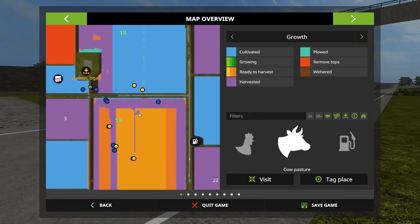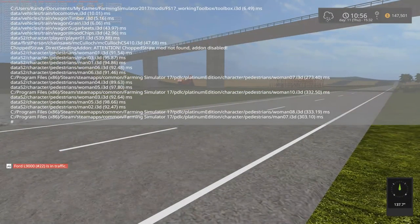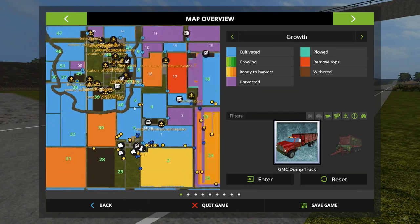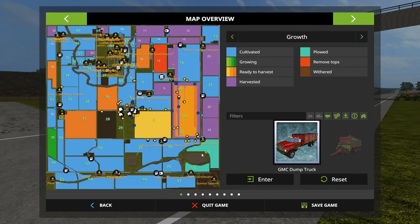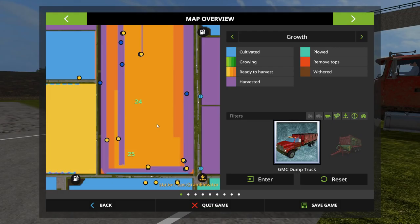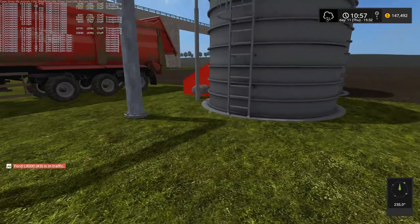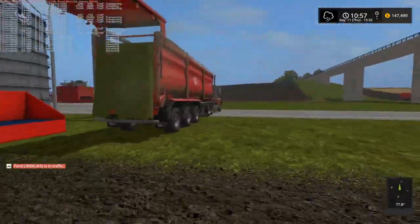Looks like some sort of craziness happened over here. I caught that — they cleared it out. Looks like one ran into the back of the other truck and had it all up in the air. But yeah, we're making progress here. Like I said, before I started recording it was looking pretty good. But then CoursePlay — oh, you're going to start recording? Let's all crash into everything and make this look as bad as possible.